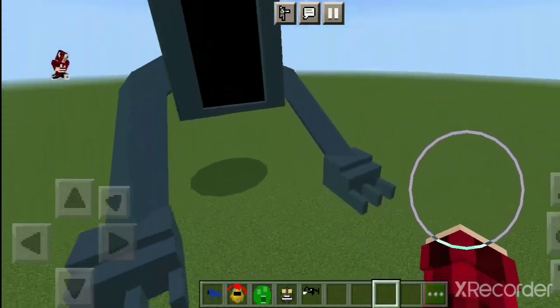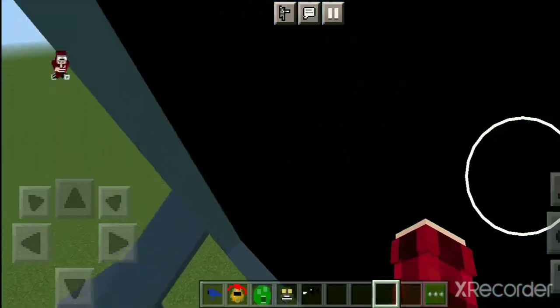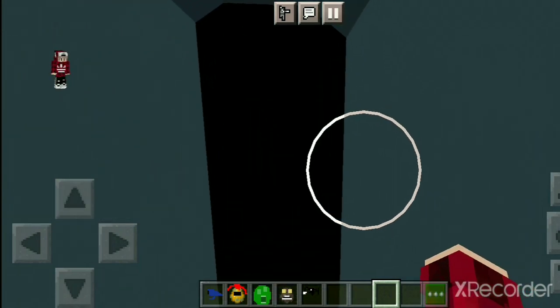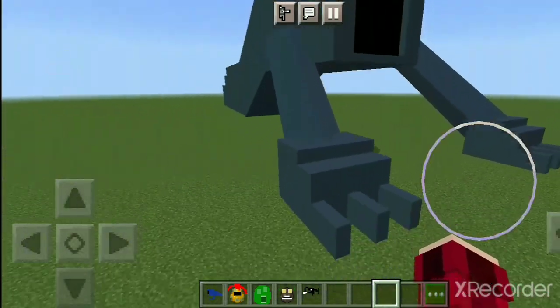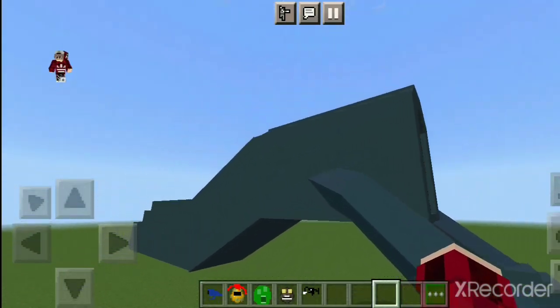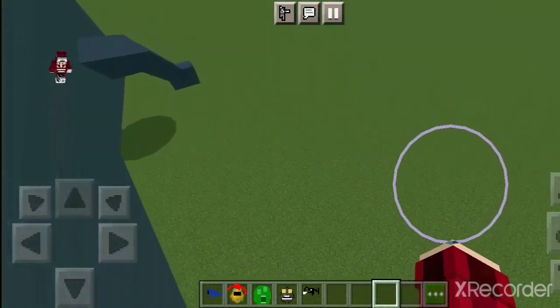I really like the model. Can we go inside him? Actually yes, but there's nothing inside — just this cave here. So this is Siren Head, made by my model. I didn't steal anyone's model.